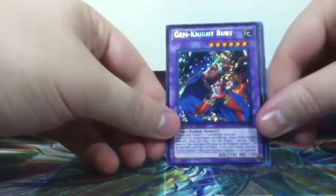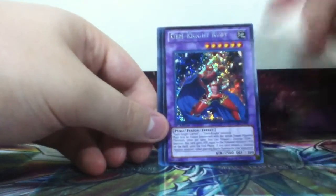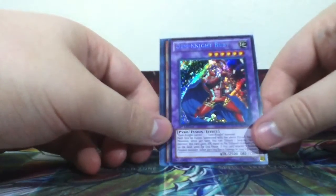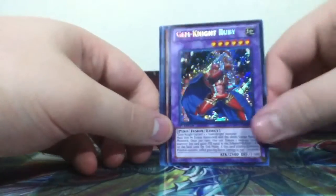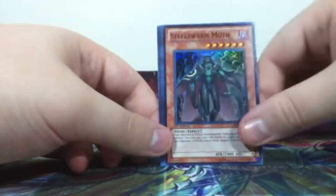Last pack. Gem Knight Ruby. I am definitely going to make a Gem Knight Elemental Hero deck. Pyrotype — and it's an Earth attribute. Steel Swarm Moth.